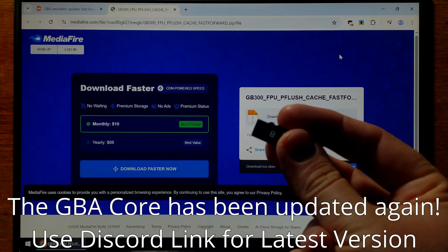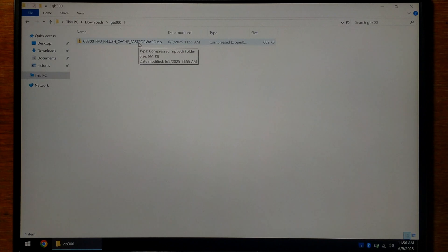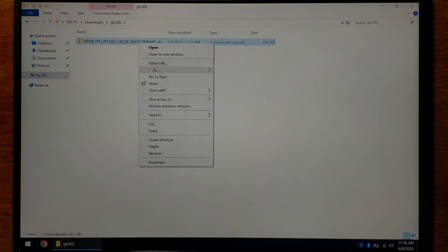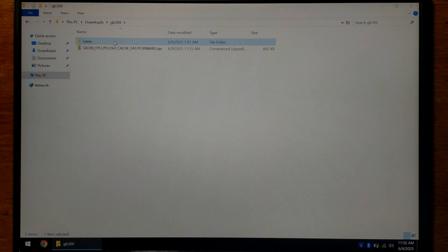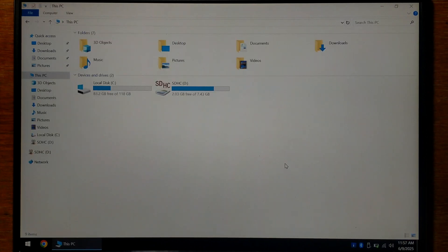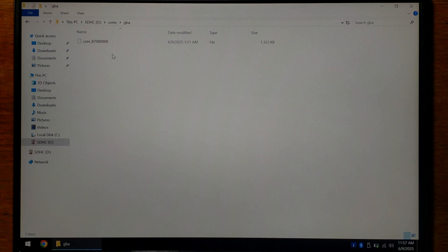Once it's finished downloading, insert your SD card from your GB300 into your laptop and open up your Downloads folder. Inside, you should have the GB300 GBA core zipped file. Right-click and unzip it — I like to use 7-Zip, but you can use the built-in archiver in Windows 10 or 11. After extracting, you should have a Cores folder, and inside should be a GBA folder containing the actual core file. Copy the core with Control-C, then navigate to your SD card — for me it's D Drive. Open the Cores folder, go down to GBA (not GBAV). This is the old core — I'd recommend renaming it with BAK at the end as a backup, then paste your updated core in here. That's all there is to it.